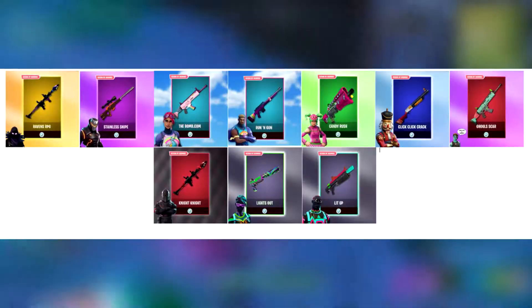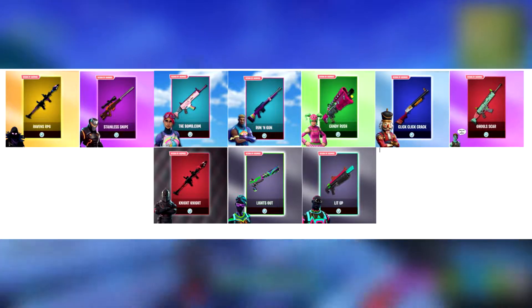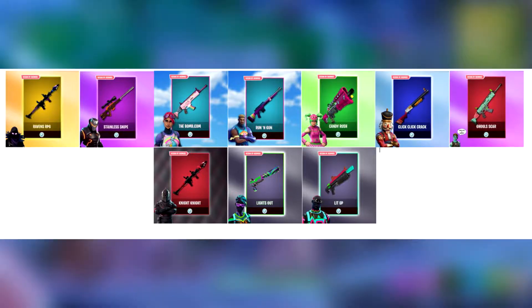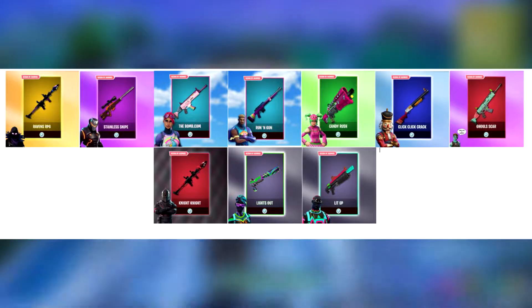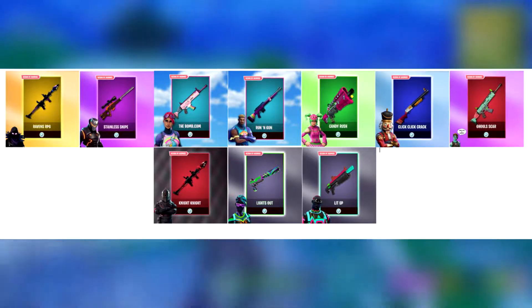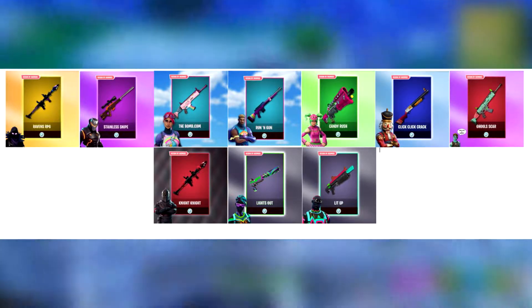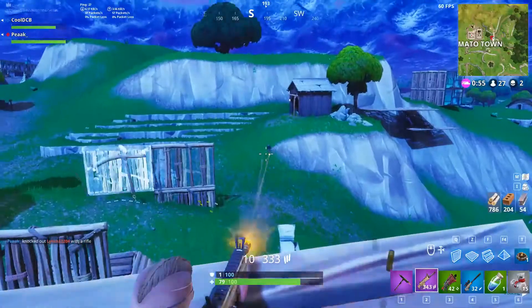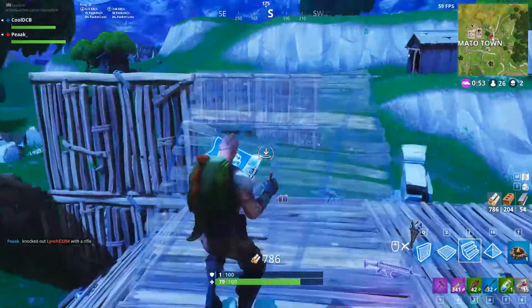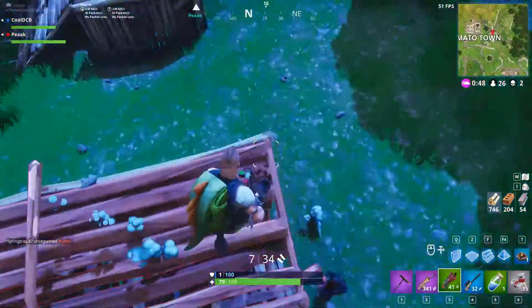As you can see on the screen, there are about nine or ten weapon skins that are very cool and work with different character skins. We have the Ghoul Scar, Raven's RPG, Lit Up, Lights Out, Stainless Snipe, Click Click Crack, Candy Crush, Night Night, The Bomb.com, and Run and Gun. These skins have all been made by Oxmos and are extremely cool — I'd really love to get my hands on these if they came into Fortnite Battle Royale.